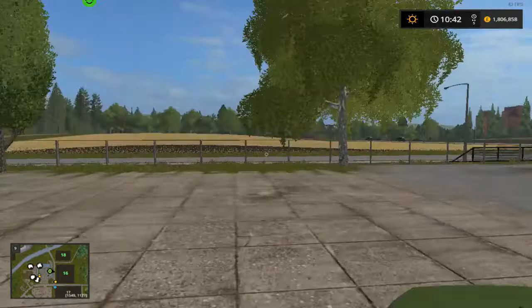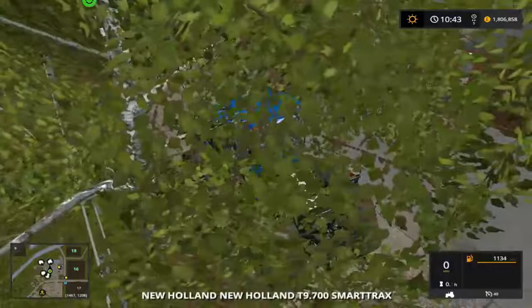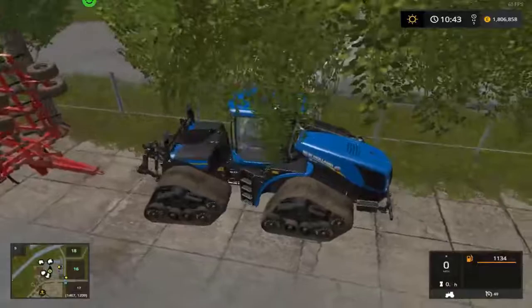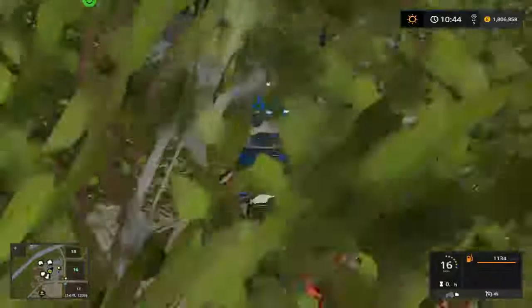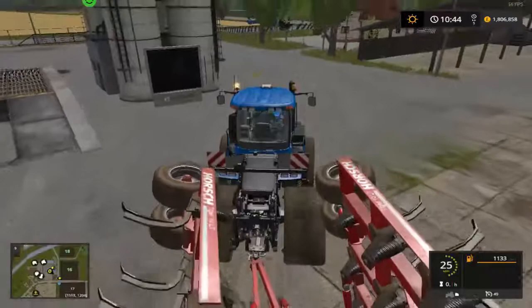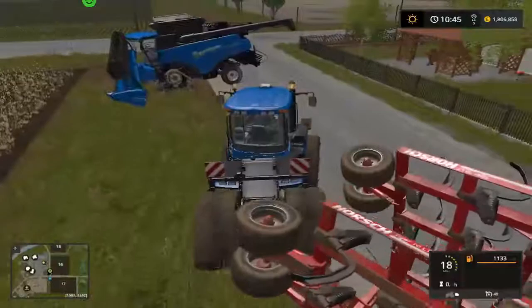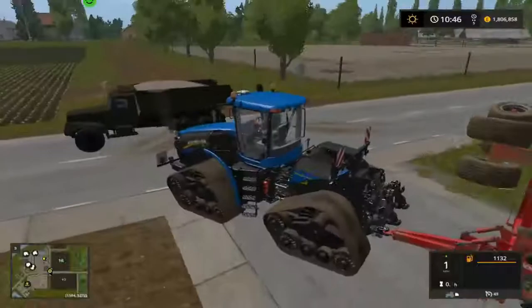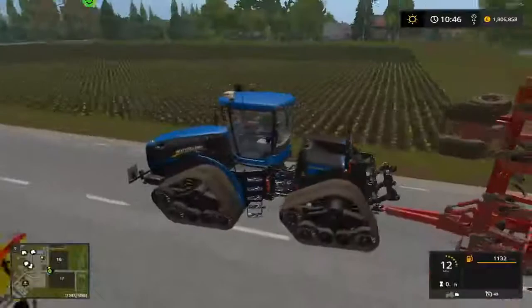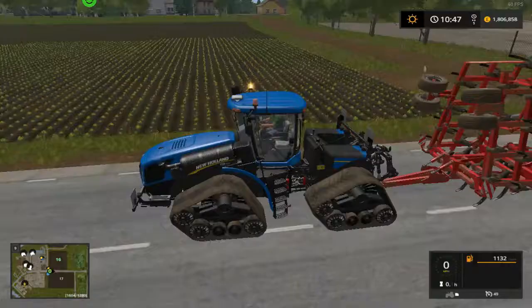We need to get our plow and get Alex down to that field. There he is. Let's get him down to that field with the plow, and then we can come over here and harvest this field. Let's go this way - there seems to be nothing coming up here. That's my little driveway. There's a shortcut down that track - let's have a look. Yeah, we're going to go down that track.